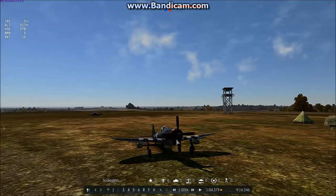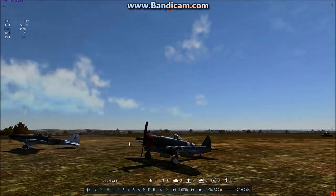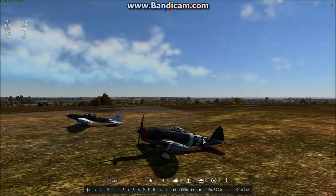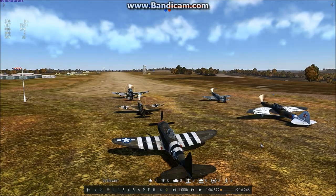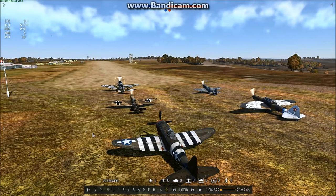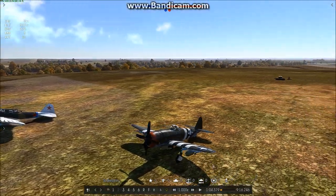The P-47 in question here — I wanted you to notice — is fully loaded. The two bombs on the wings are a thousand pounds each, and there's a 500-pound bomb in the center, plus he's armed with 10 HVAR rockets. This is the heaviest loadout in the game that the P-47 can take off with. The runway is sufficient for allowing the takeoff of this aircraft.